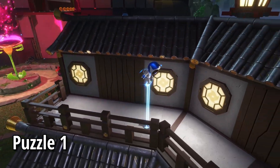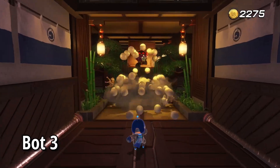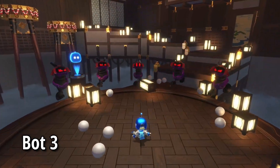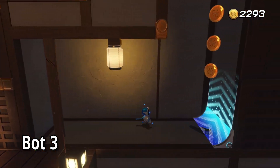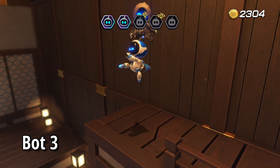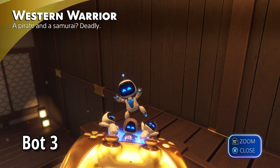Then we're going to attack that flower in the background and then get up on the wall here. Continue on until we're in the interior section and up the steps on the right hand side, we're going to go through this panel and up to the balcony. On top of which, you're going to find bot number three, the VIP Western Warrior, who is William Adams from Nioh.